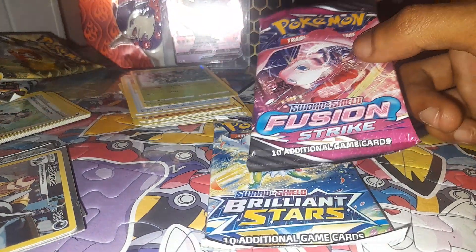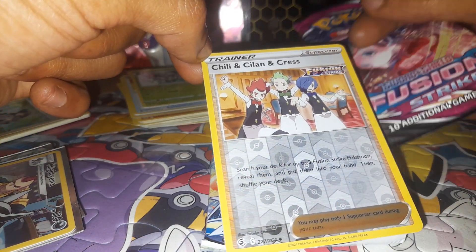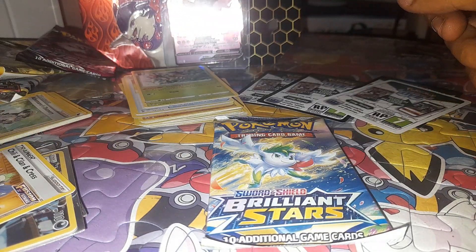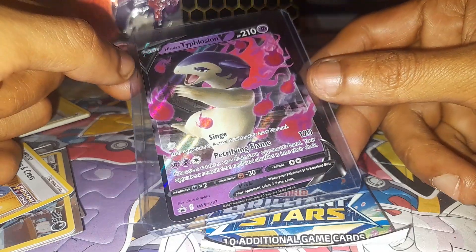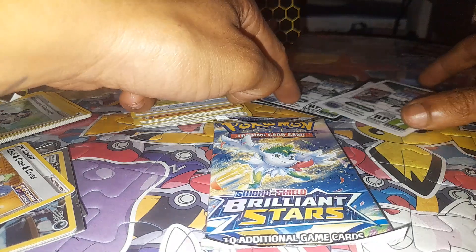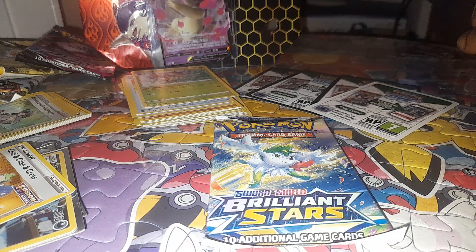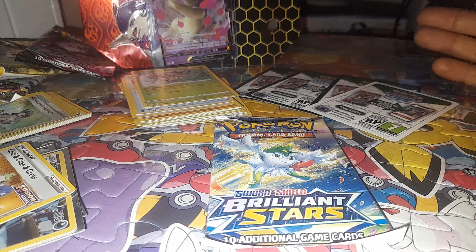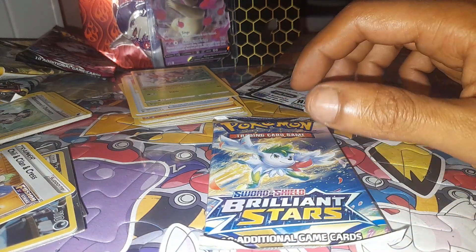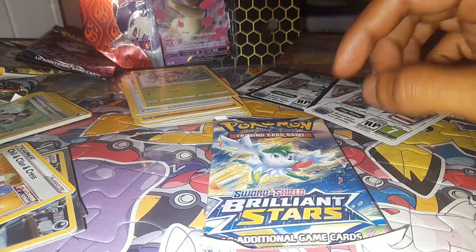After opening those two Astral Radiances, from the Fusion Strike I got a Chili, Cilan and Cress Fusion Strike trainer supporter card, which is okay I guess. So we have one booster pack left to open. We also have a Hisuian Typhlosion V promo card and four TCG Online code cards. It's the only Brilliant Stars pack from this set, so let's see what we get.